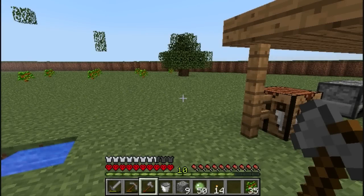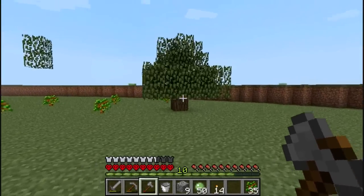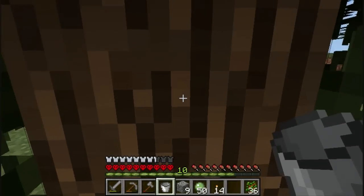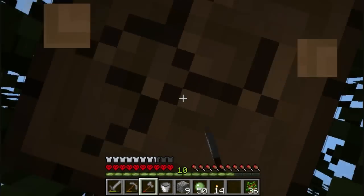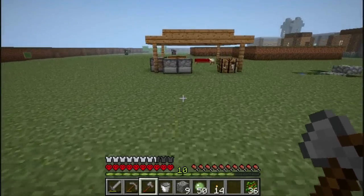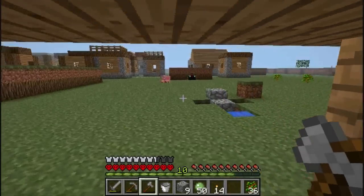Hey guys, welcome back, David Ben here. So I have slaughtered the trees and their numbers just keep going. Let me chop this gap real quick. I harvested the other trees and made some charcoal out of them, so we can get some torches up in here and some smooth stone. We can smelt the cobble from our cobble machine.